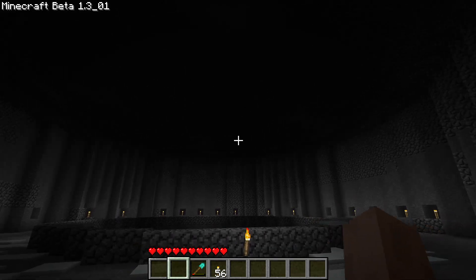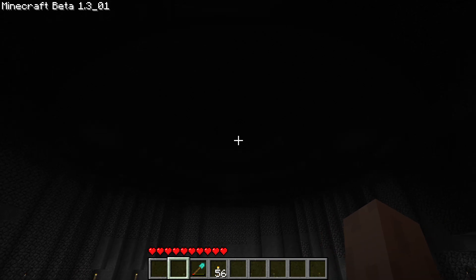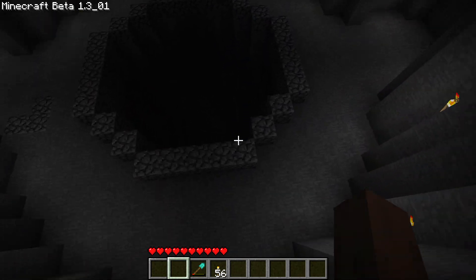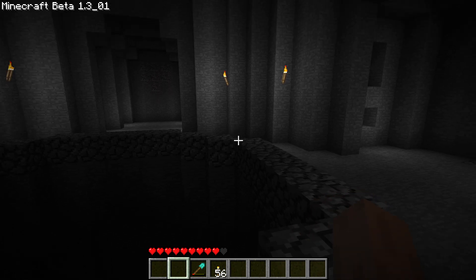I did take out the big lava tower — I wanted it to feel more like a cave, which I feel like it does now. So I did remove that. The next big thing I added is this big pit that goes all the way down.